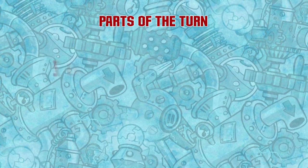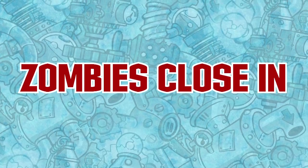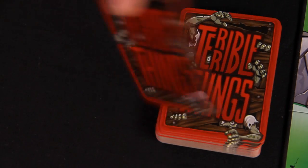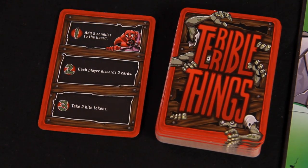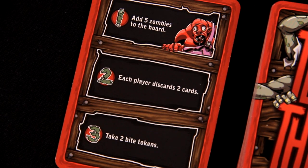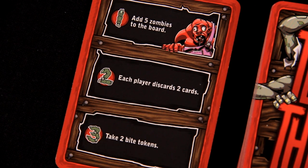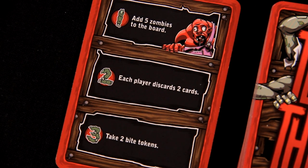Each turn has two parts: zombies close in and bodge. The first thing a player must do during the zombies close in step is draw a card from the deck of Terrible Things. Choose one of the three terrible options and do what it says. Note that some card options are much worse than others. While resolving a Terrible Things card, do not show the other players what the card says. They'll know which terrible thing you chose, but they won't know the options you did not choose.